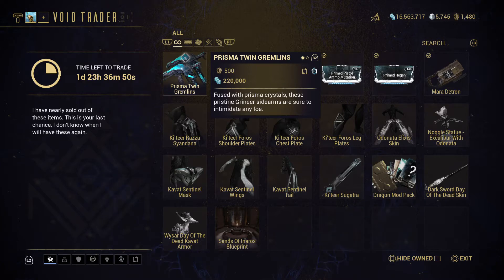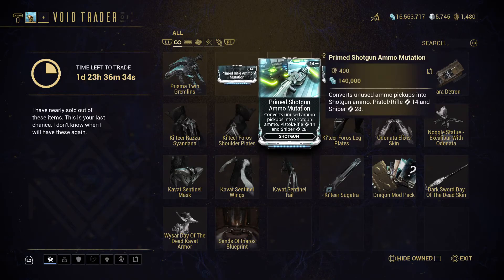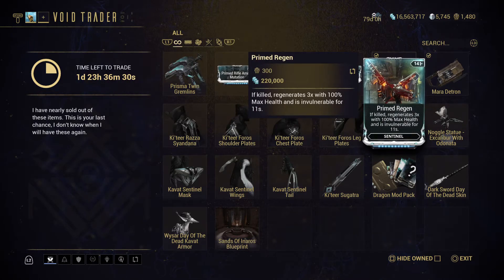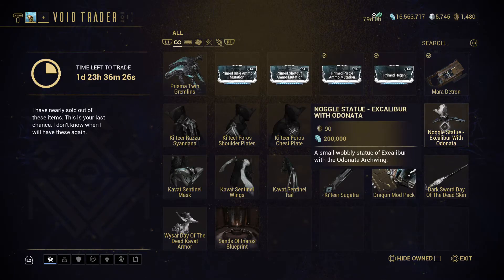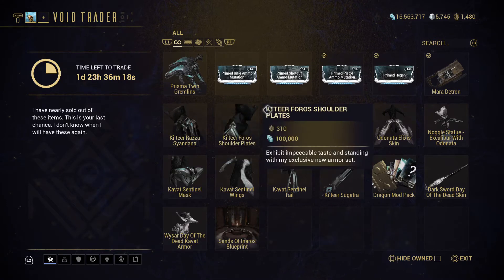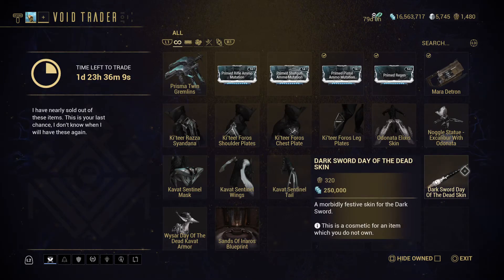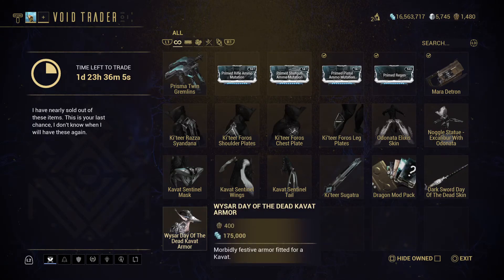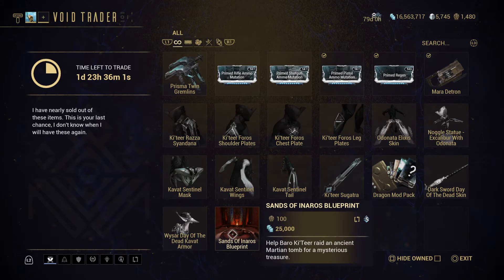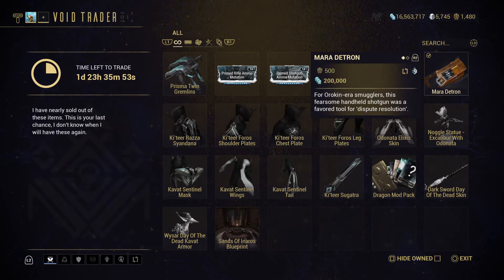The Prisma Twin Gremlins — nice! This popped up in the Codex about two or three weeks ago, and I thought I missed it when I went on vacation. Apparently not. Rifle ammo and shotgun ammo mutations, Pistol Mutation, Primed Regen, Mara Detron, Excalibur Odonata Noggle, Odonata Elixir Skin, the Katir Foros set, Kavat Sentinel Mask Wings and Tail, Katir Sugatra, Dragon Mod Pack, Dark Sword, Day of the Dead, Wukong Day of the Dead, Kavat Armor, and Sands of Inaros Blueprint.